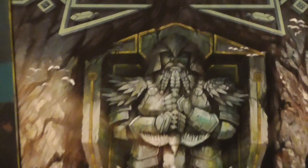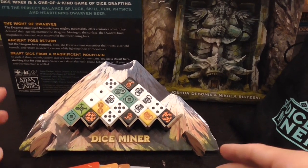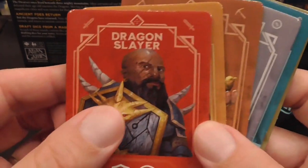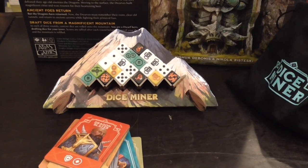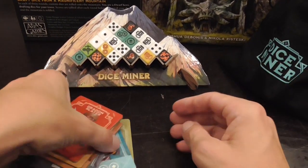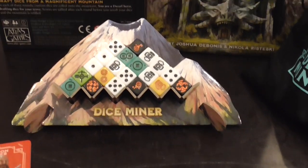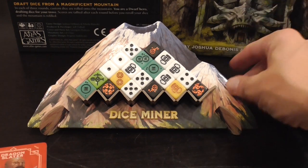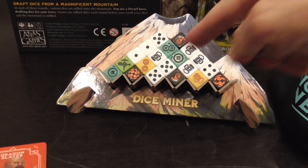I saw the game at Gen Con 2022 and when I saw the centerpiece, the main element of the game, I knew I had to play. In Dice Miner, each player will control a specific character. What matters in terms of gameplay are the symbols at the bottom — those are the same symbols that you find on some of the dice. Having a certain character means having access to those symbols. And then, ta-da, we have the mountain, which is at an angle, and you draw dice from a bag and drop them until it forms that configuration.